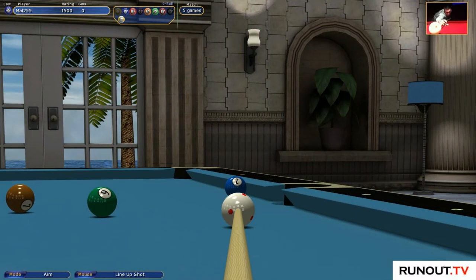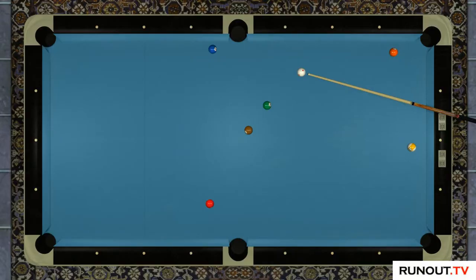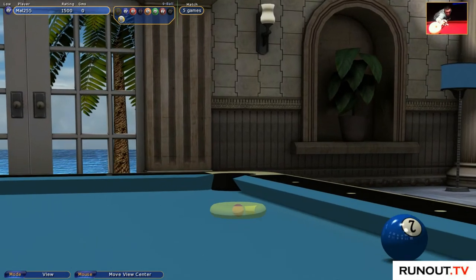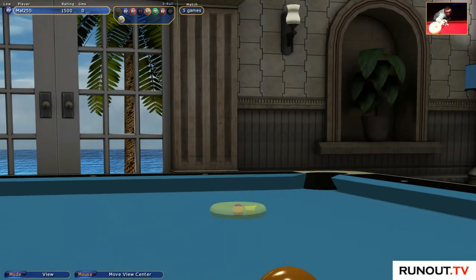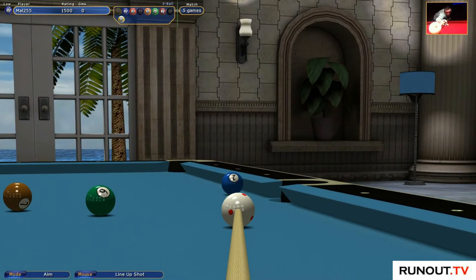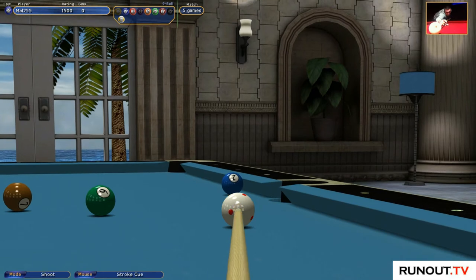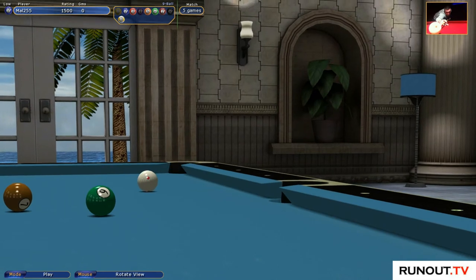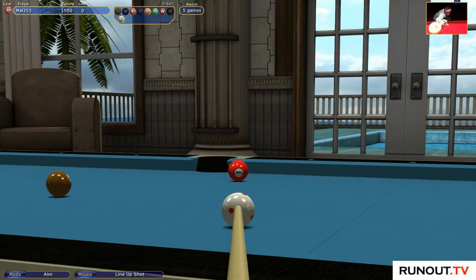That's actually a much better shot than the first one I played. You've got to line your pot up first. You've got to look at your third ball in the sequence, not the next ball - the third ball - and you look at the landing zone. Pretty much anything in the entire half of this table is okay, so I'm not even thinking about the position that much - just sticking the ball in and rolling up the table.